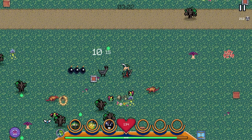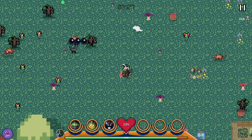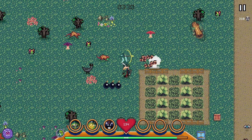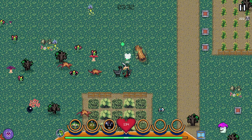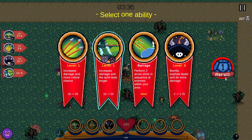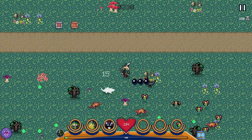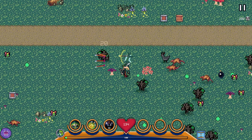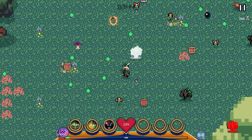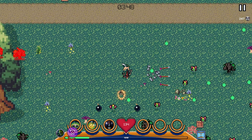There are a couple of things worth noting: obstacles. For the most part they're consistent — basically anything with a shadow you can't walk over. On this log you can see an oval around it. However, there are some inconsistencies, like this hole in the ground doesn't have a shadow but you can't walk over it.